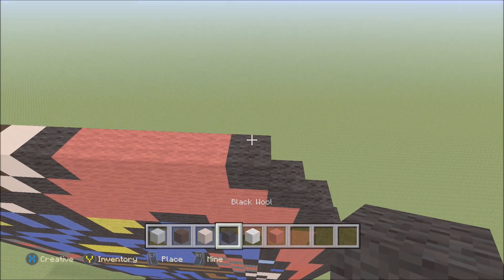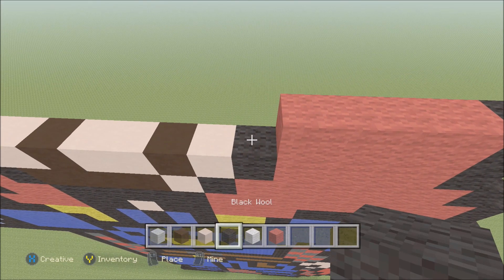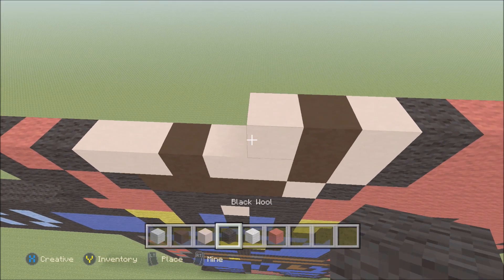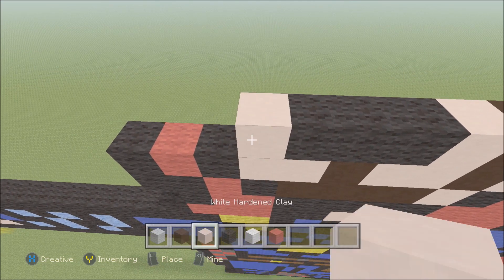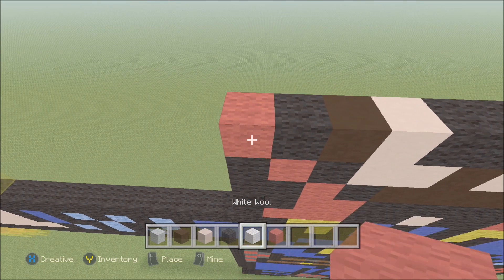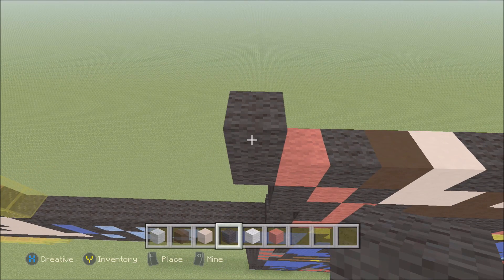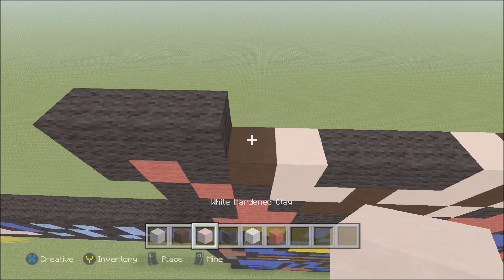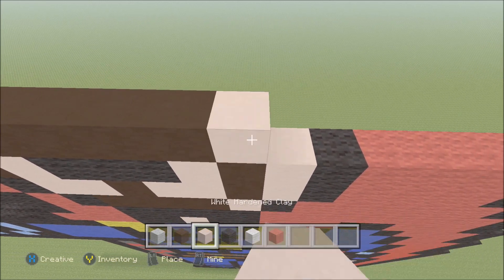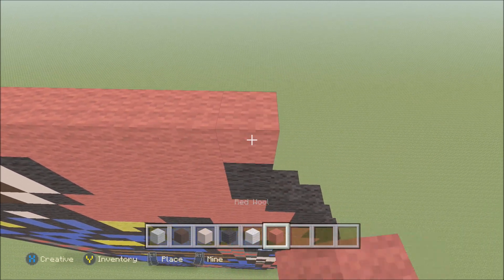Build up on the right: four red to the left, black wool, white hardened clay, black hardened clay, white hardened clay, three black wool, white hardened clay, black hardened clay, black wool, red, then a black wool. Build up on the left above the black: two more black wool, white hardened clay, five black hardened clay, white hardened clay, black wool, six red, then a black wool.